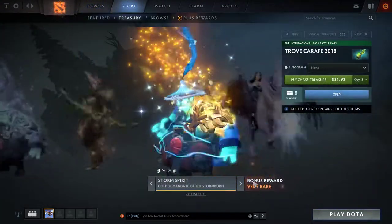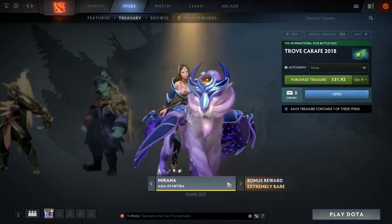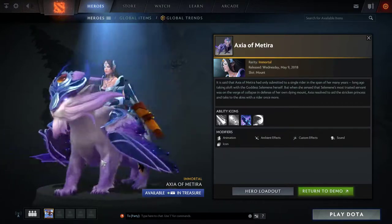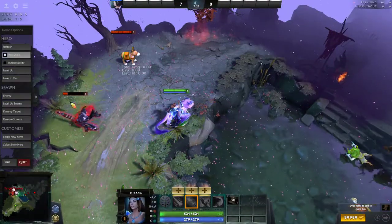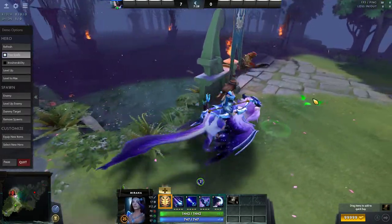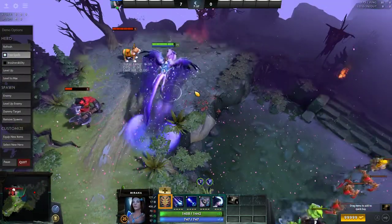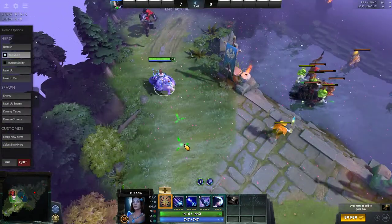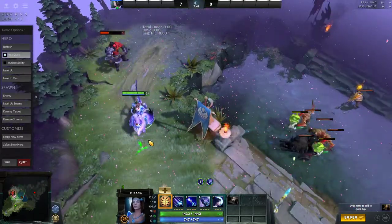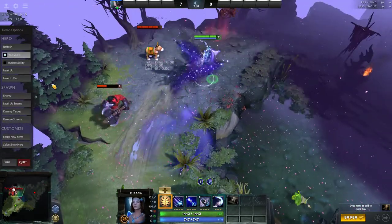Now let's take a look at the poster item of this entire Trove Carafe 2018 — the Mirana Axia of Mentira. That's hard to say. It's going to change her Leap ability, but obviously looking at it, it looks like an amazing mount — definitely going to be one of the most expensive items in Dota 2. The design is extremely detailed and very well done. It actually adds a little wing movement and gust from the wings when she leaps, with quite a lot of particle effects going on. An amazing mount for Mirana, definitely one of the best cosmetics in the game.